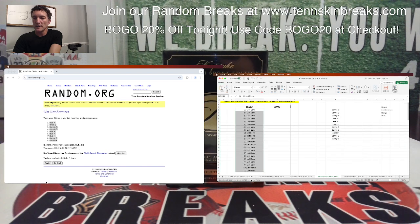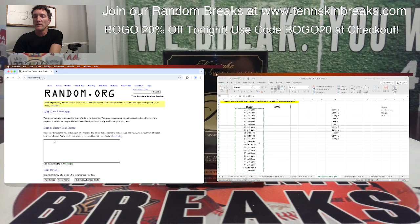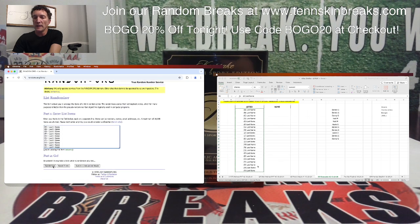Let's go ahead and randomize our letters. We're not using Q, X, Z, or any of those. So if we pull any of those, we'll randomize it with everybody in the break.